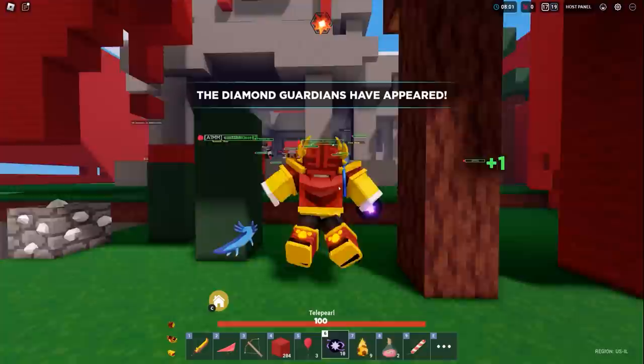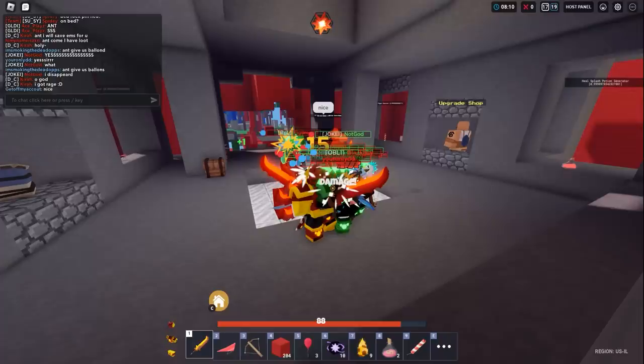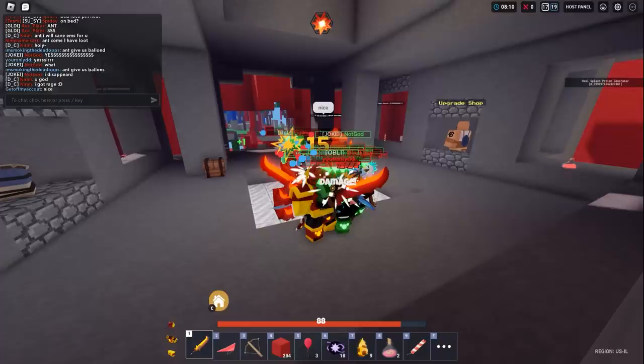You know what, I'm gonna do something insane — I'm going to TP everybody to red base right now and see what happens. This might crash the game. We crashed the game! Oh my god, that was the worst idea ever. I don't know how anybody survived that. It's 7 to 14 — I just screwed my entire team over. Roblox, you win this one.